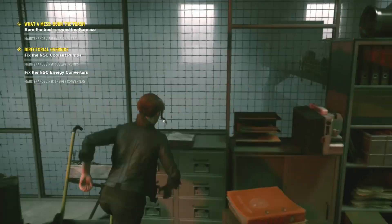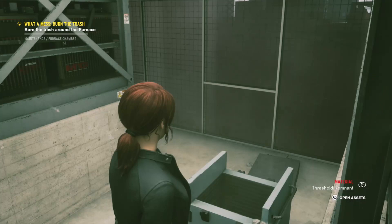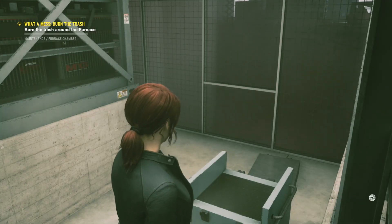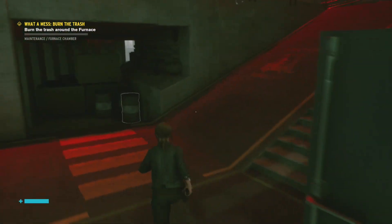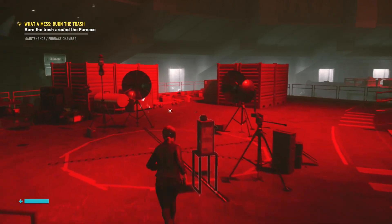After that cutscene, you're gonna leave this room and turn up to the right. When you get up there, you'll find a control point.